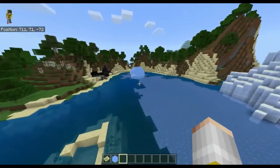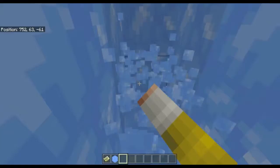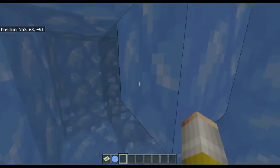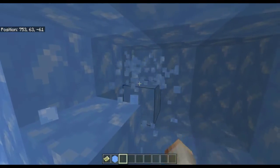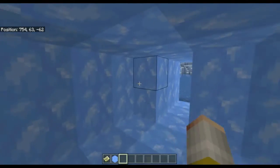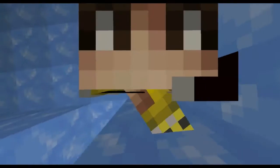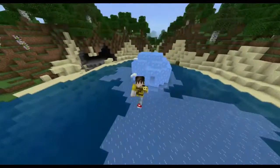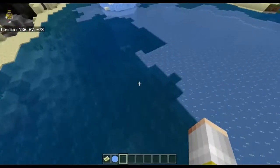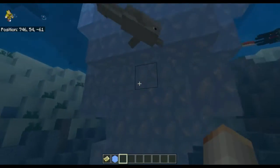There's also this huge chunk of blue ice. If you want to live inside a blue ice house, you finally can — which is okay, but it's probably a bit cold. There are also dolphins, for some reason I think they're under the ice. Yeah, they're under the ice.